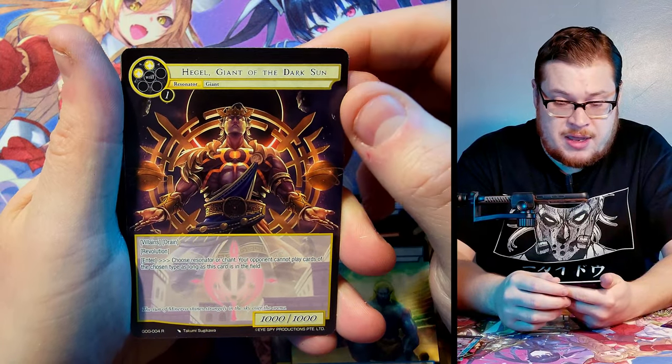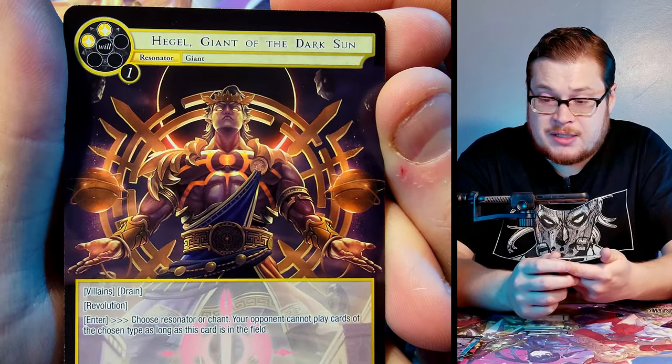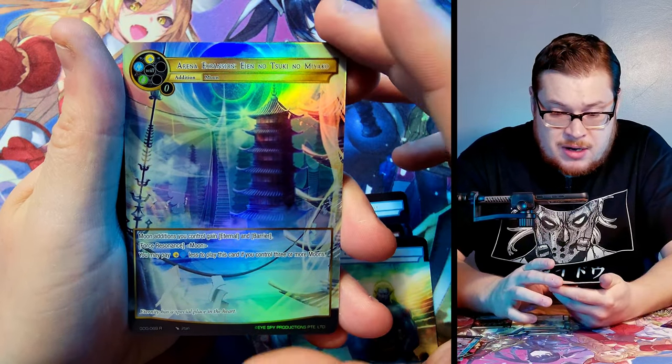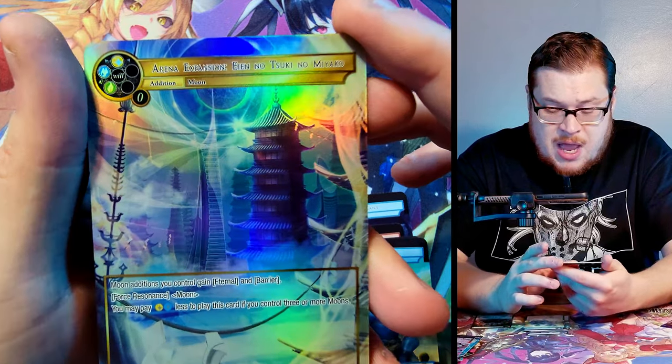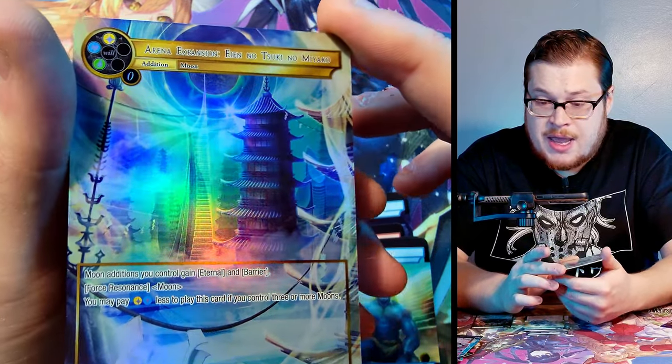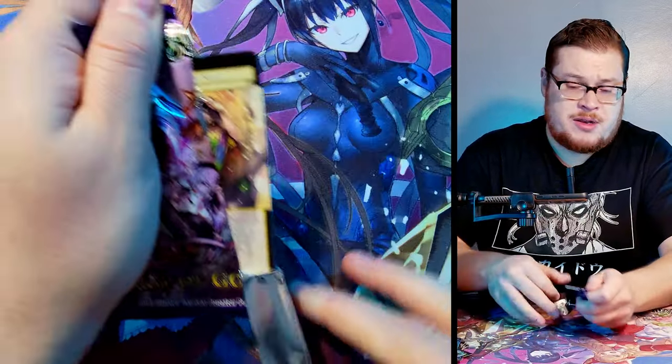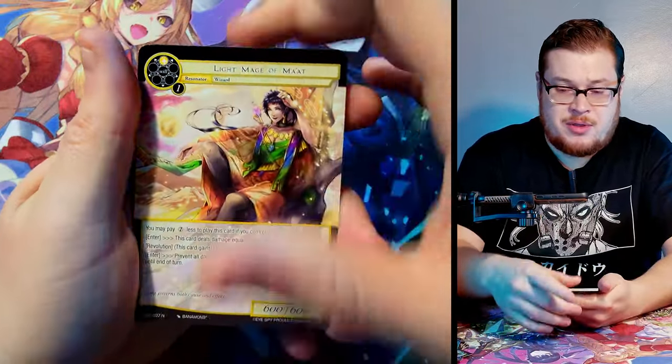Helga Giant of the Dark Sun — he's kind of sick, some dope artwork. Arena Expansion Noto School Miyako — that's Kayuga's land, beautiful full art, not bad.